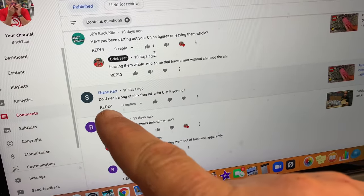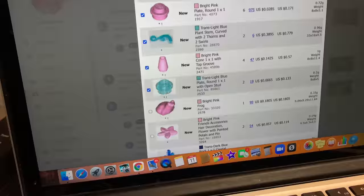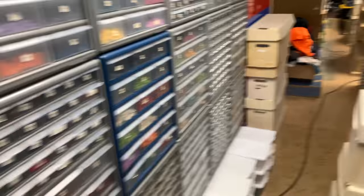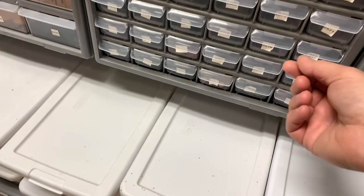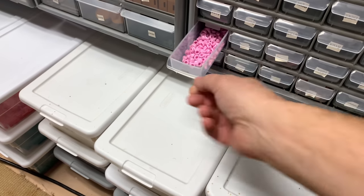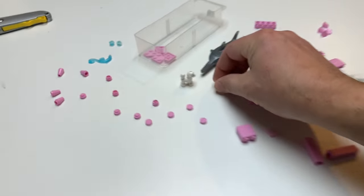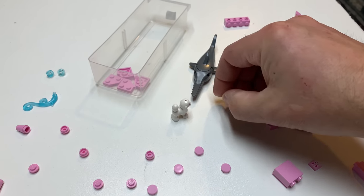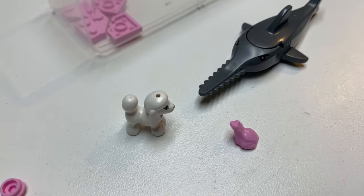Shane said, 'Do you need a bag of pink frog whilst you are sorting?' And then the next thing on this list is the pink frog. Will the pink frog be eaten by the — what was that? A swordfish? Or will it eat the swordfish and the poodle? Who will win? Instead of rock, paper, scissors, we play frog, sawfish, poodle. It's a new game — I just invented it.